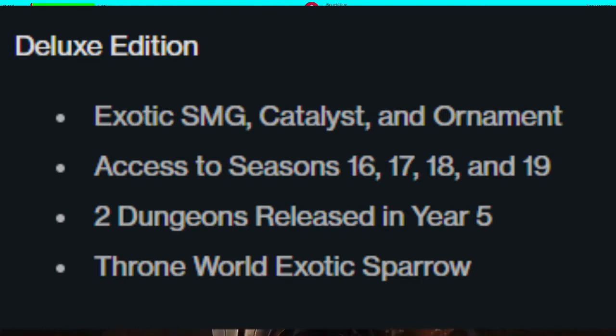When you put the Deluxe Edition content together, that's actually quite a bit of stuff. An Exotic Ornament, Seasons 16 to 19 — that's 40 euro in and of itself — plus two extra dungeons and an Exotic Sparrow. Looking at the bullet points, it's actually made me think this mightn't be as bad as people made it out to be. People are just not used to dungeons being sold separately from a DLC. But within reason, it's cool the way it is now.